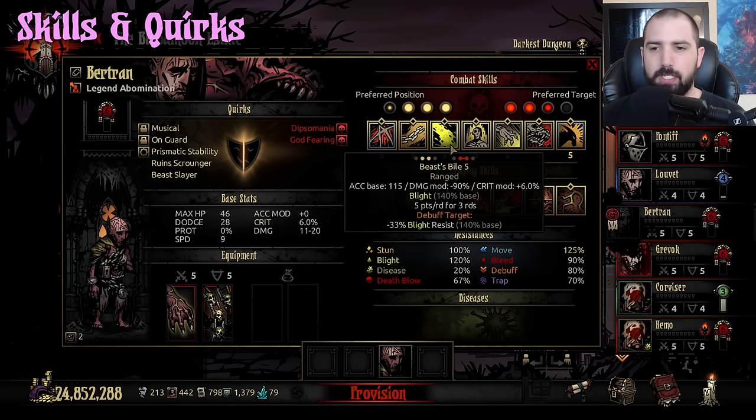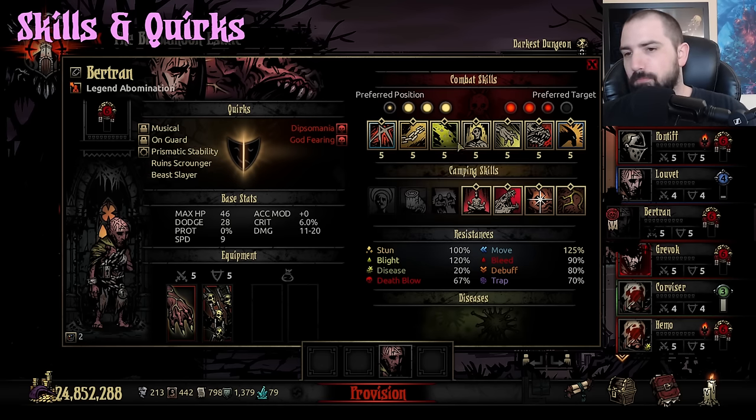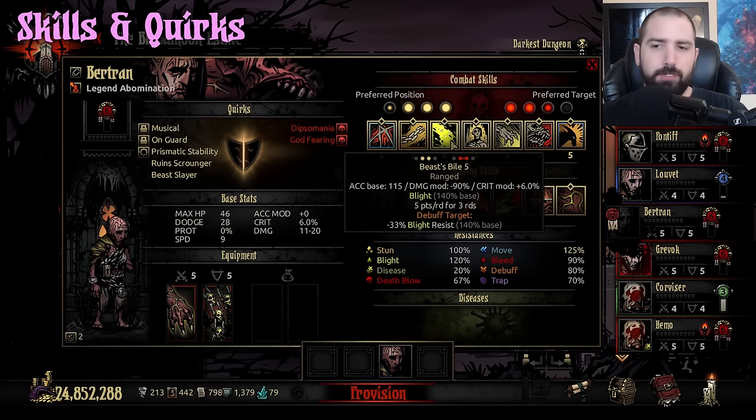Beast Bile is a cleave AOE that hits the middle two ranks, it blights, and it debuffs enemy blight resist. This doesn't usually come into play too often, but it's pretty nice for other characters with blight synergy — either Shieldbreaker, Plague Doctor who deals blight, or Grave Robber who gets bonus damage against blighted targets, so those two are really good together. Otherwise it's just decent damage. Rank 1 of this sucks and it scales okay later but awkwardly. This move isn't one you're usually hitting, but it's there.